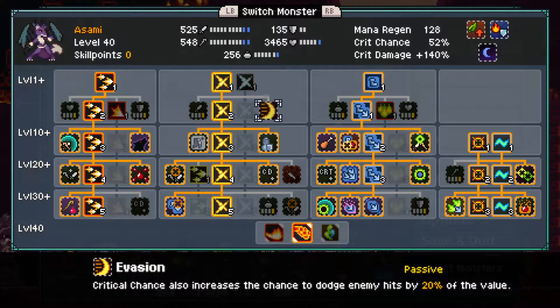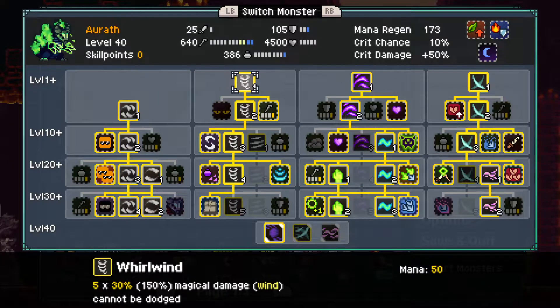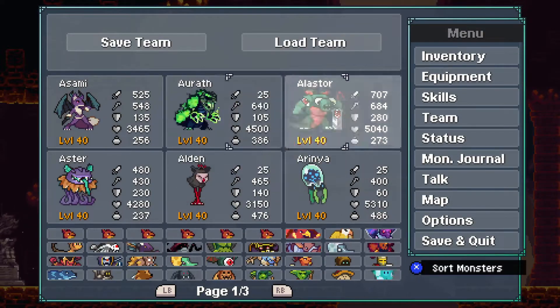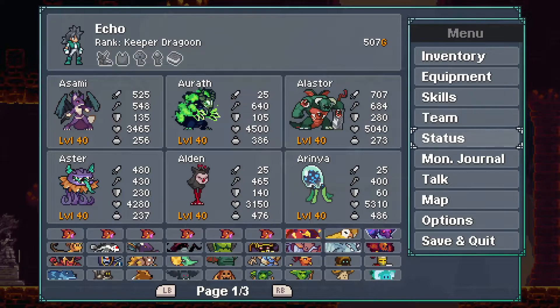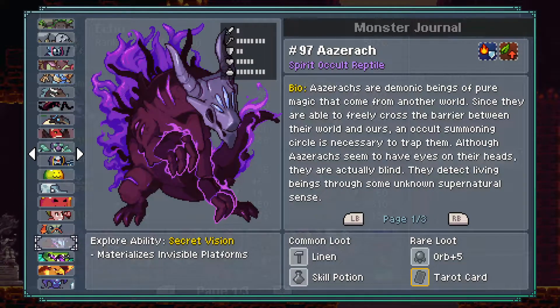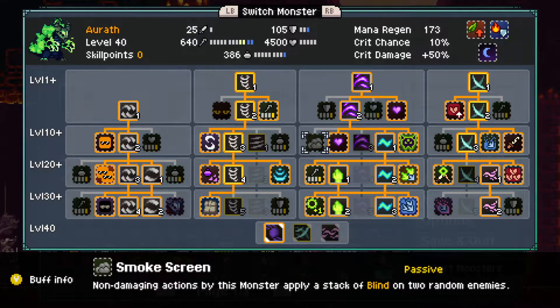I think Evasion is new too because I think I would have taken it. That monster's name is Sitsune. These are all new — it gains Backstab and Critical Hybridization. Let me check the monster journal for the names. Oh, spoilers! There's new ones — Azarach. Smokescreen — wait, non-damaging? Oh my goodness.